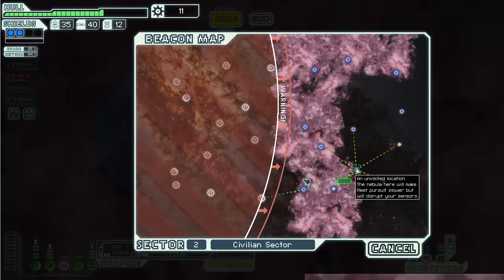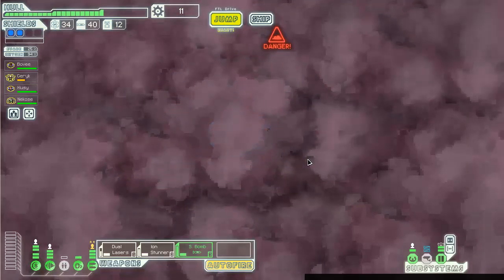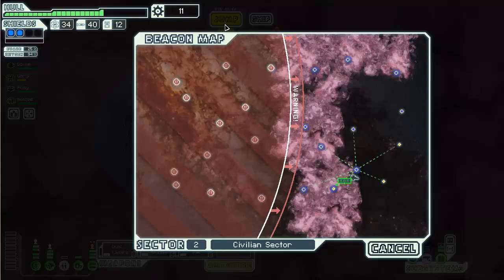I'm going to go here and then I could go here maybe, but it depends on how much distance I'll lose by going out of the nebula field then back in. If I go here I think this might be doubled so it might be to here, so yeah then I wouldn't be able to make two jumps. I'll probably just go here.